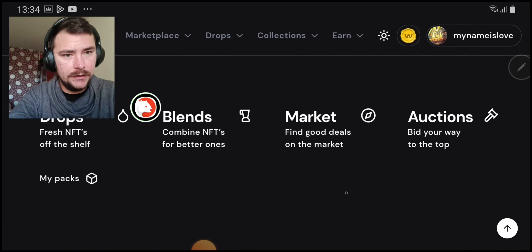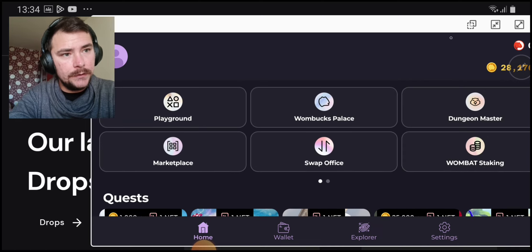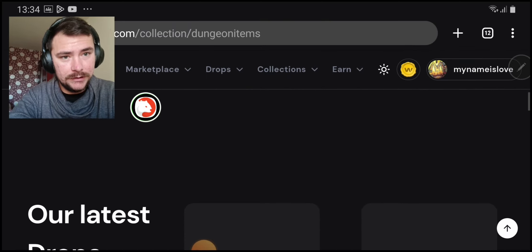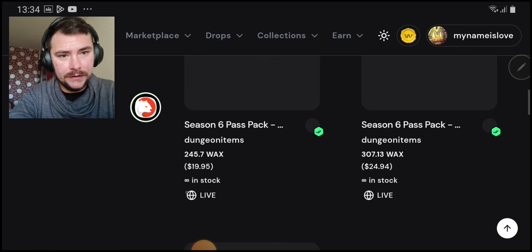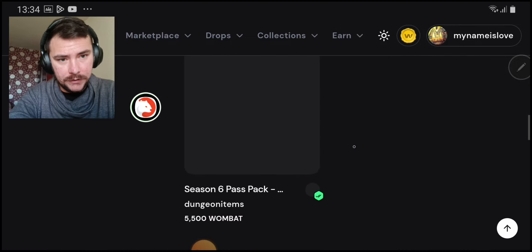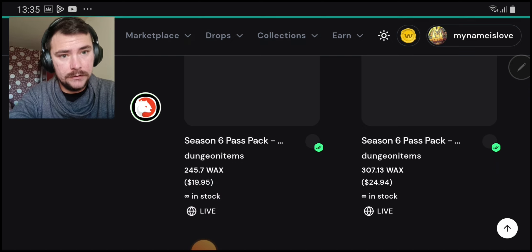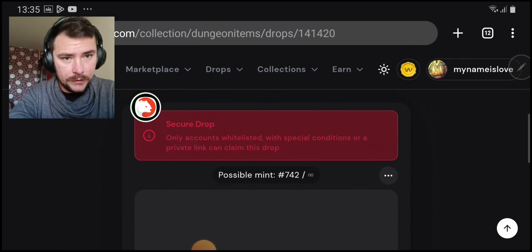Probably because of the changes and because I'm recording this. Could you at least load faster, please? So this is the battle pass — basically it's a pack that you buy on Nifty. You can buy on Atomic as well but that's the secondary market. Dungeon Master obviously has a lot of NFT drops here, so you buy the pack drop.